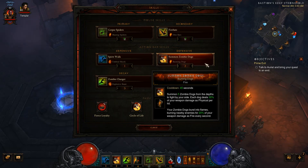We have Summon Zombie Dogs with the Burning Dogs Rune, which will make our zombie dogs burst into flames when they die, burning nearby enemies for 20% of your weapon damage as fire every second. Which is pretty sweet.